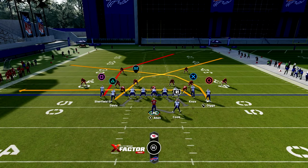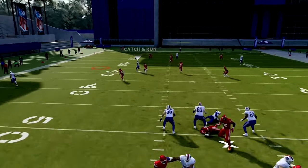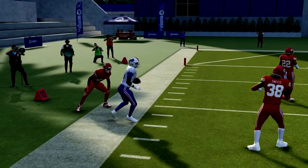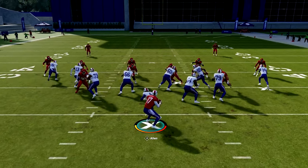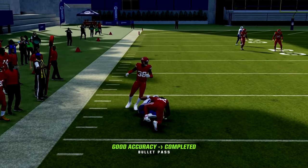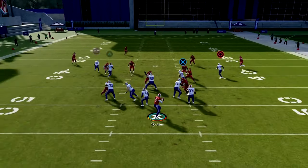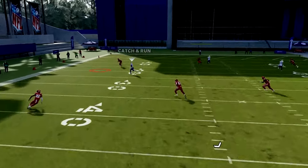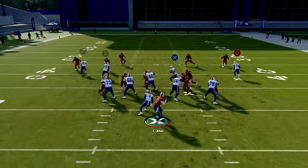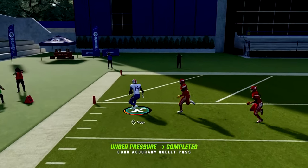Reads going to the left are circle and then X. That circle route gets open against man and zone defense — the only way to really shut that route down is to user it. You also have the X route coming across the field that you can hit and pick up a lot of yards. Once they go to the user on the circle route, you can come to that X route. Make sure you have your fastest, best route-running receiver in this position and you'll score easy one-play touchdowns.